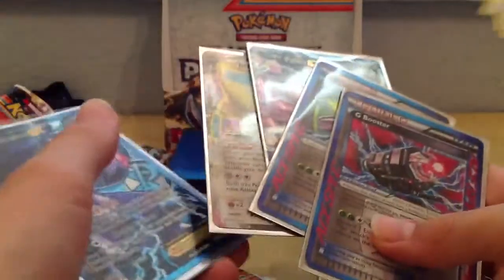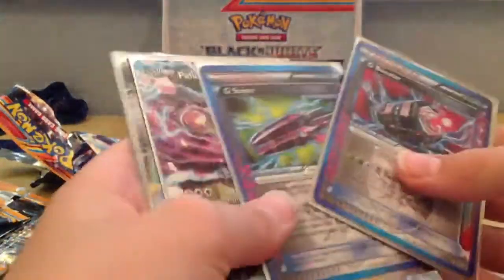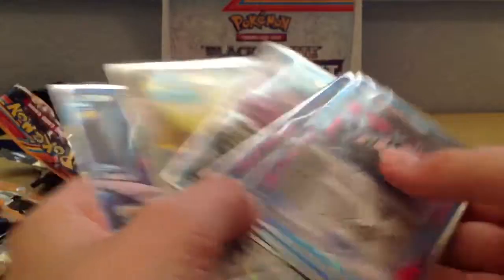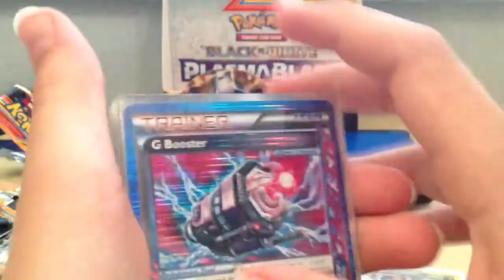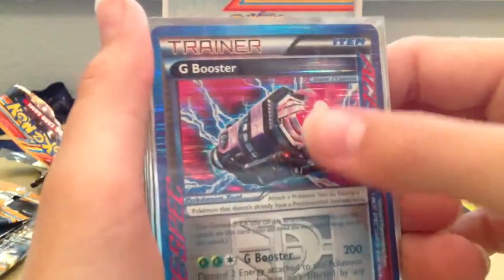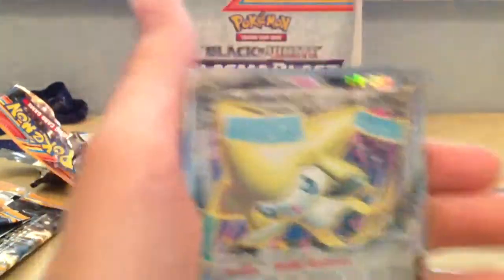Three EXs and two Ace Specs — I think that's a really good pull rate, I'm actually really happy with this box. This is what a normal box should look like. Intense boxes can go up with two Full Arts, a bunch of EXs, and an A-Spec. Some can go terribly — like 12 holos. I'm really satisfied and I'm probably gonna purchase the next set box. I forgot what it's called but they're coming out with the next set in English — it's something with Legends.